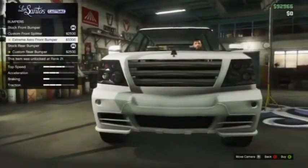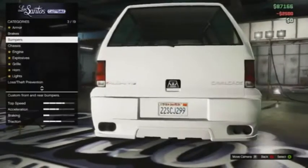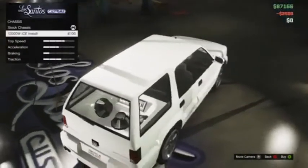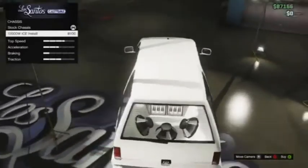Gangster. So apart from having a few different bumpers available for this car both front and back, this car does have a secret feature which no other car on GTA 5 has, and that is a speaker system in the back of the car.